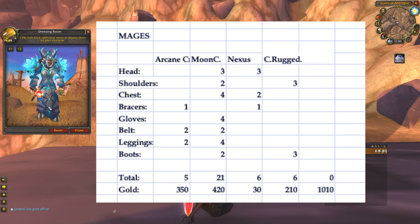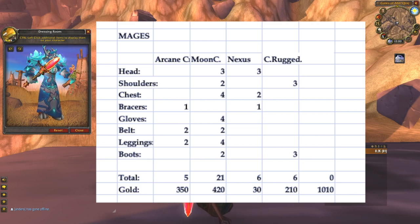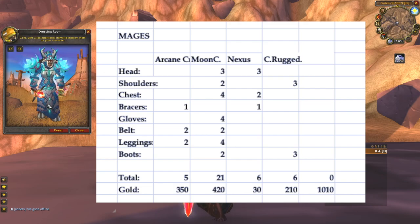Cloth wearers generally have it nice, and the Mage is no exception. This class needs a total of 5 arcane crystals, 21 Mooncloth, 6 Nexus Crystals, and 6 Cured Rugged Hide, all adding up to 1010 gold — roughly half of what the Rogue pays.